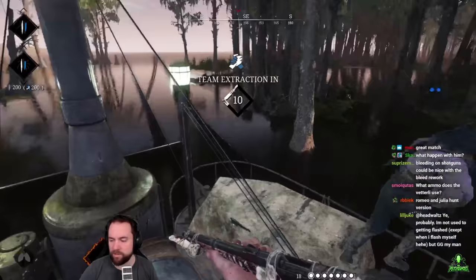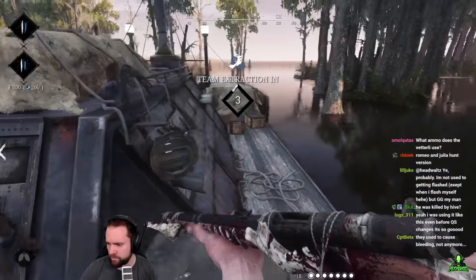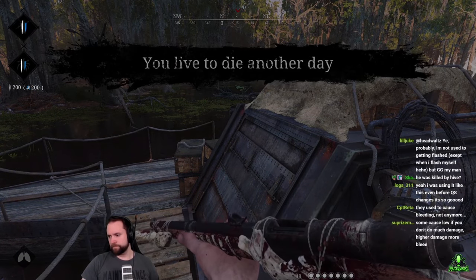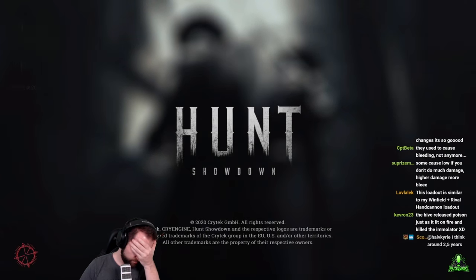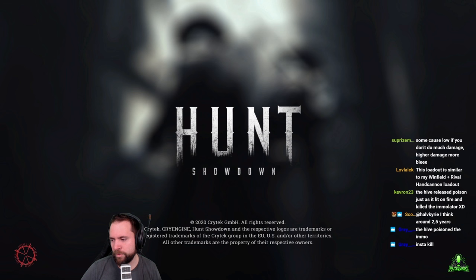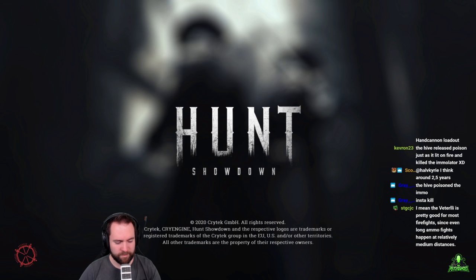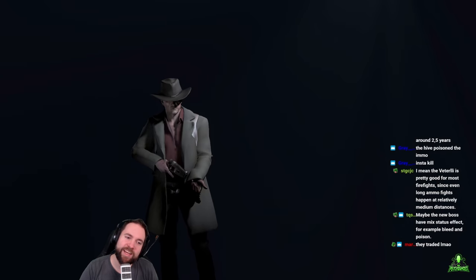He burned the hive and I just killed him there I guess. It's weird — I didn't hear a shot from Joe. I thought I missed my second shot. You might get some bleeding shotgun ammo again with 1.5. The hive poisoned the Immolator — oh yes. You know what happened there: he burned her and she poisoned him — because she spawned the hive storm, that's poison, and it's killing the Immolator, and he was on fire. They traded. Meant to be — Romeo and Juliet, Uncharted edition.